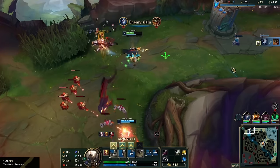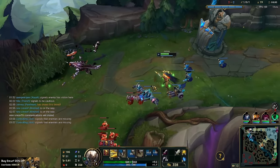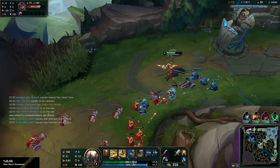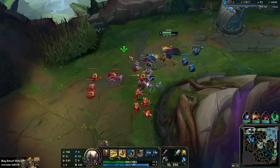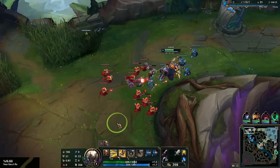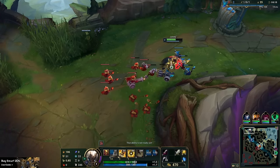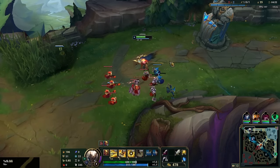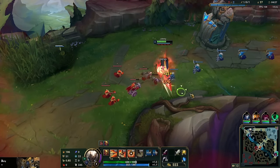We won the lane — just like that. All of this is set up from the cheater recall. If you remember: hard push first wave, slow push second, crash third — what that does is make the fourth wave start to bounce back, and then by the fourth to sixth wave as it gets closer to the tower it becomes an incredibly easy gank angle for your jungler. One thing leads into another and that's basically how you snowball this out of control.